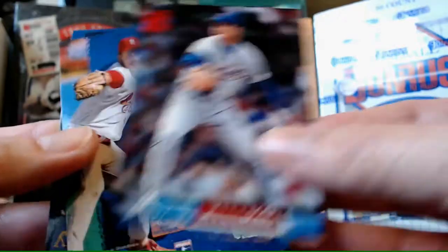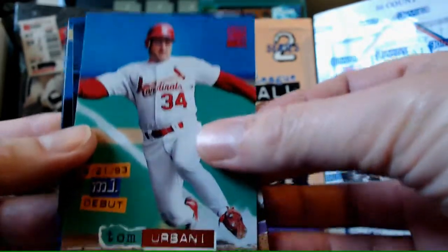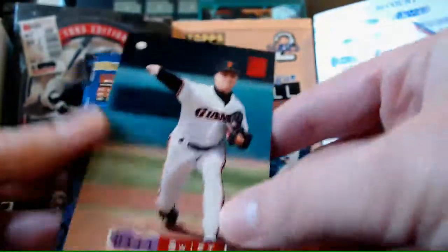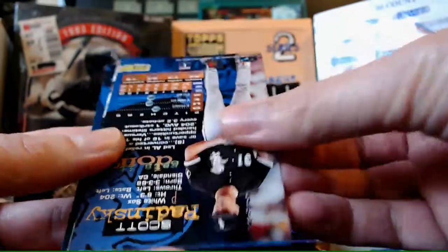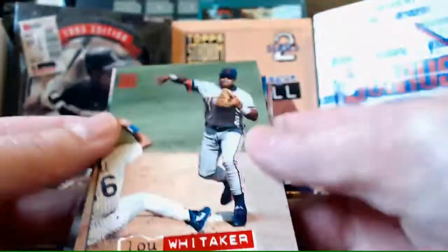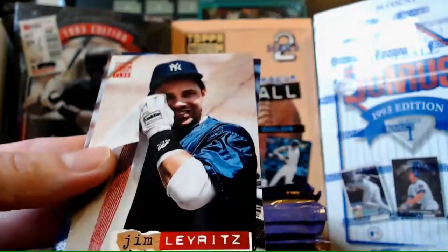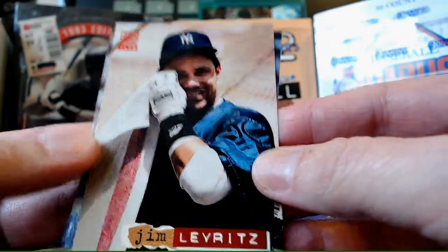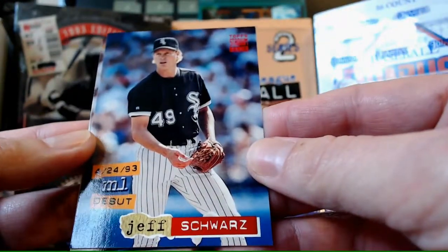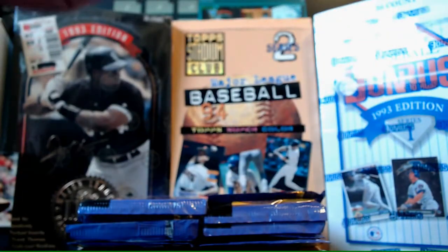Eric Hillman, Tom Urbani. I feel like this '94 class was not very strong - I'm not seeing a lot of names I recognize. Bill Swift. Lou Whitaker. Brett Barberie. Jim Leyritz. Jeff Schwartz rookie. And that Scott Radnicky guy. Next pack - still looking for our First Day Issue card, we've got a Dugout Dirt already.